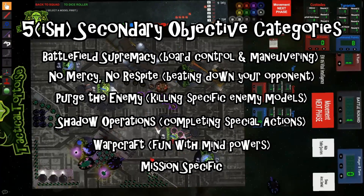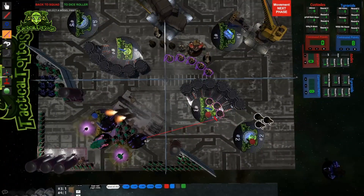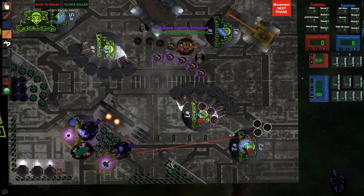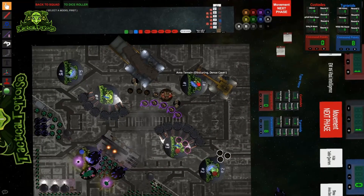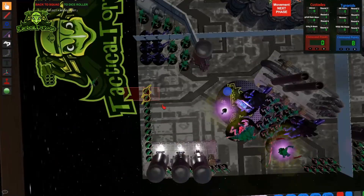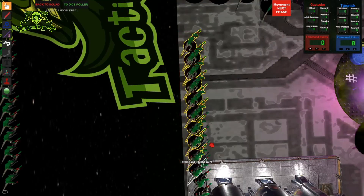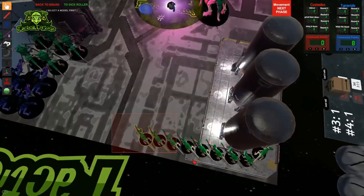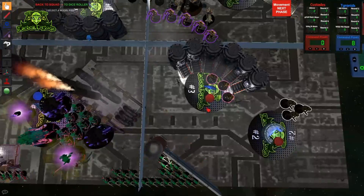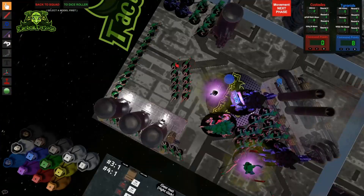What strategy should you be considering when you pick objectives for each game? As a general rule, you should be prioritizing objectives that score you points for doing what you are already going to be doing during the game, like fighting your opponent's frontline units or holding your own backline objectives. Ideally, you should be looking to pick objectives that you can easily score at least 10 to 12 points from — really ideally the max 15 points from each pick, but sometimes that can be very difficult.